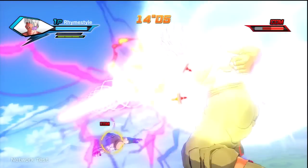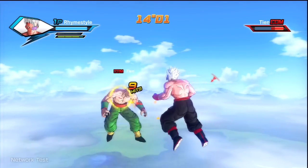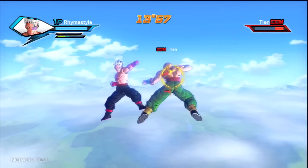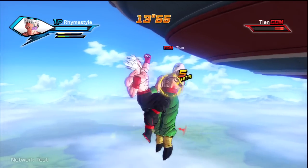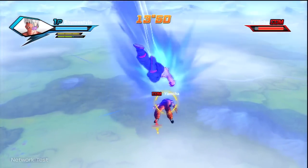That's how super transformations work. The next kind of transformation available in the game is an ultimate transformation. And as you can guess, it takes one of your two ultimate slots available for your character. Ultimate transformations consist of stuff like Super Saiyan, second form, third form, final form — you know, the cool stuff.